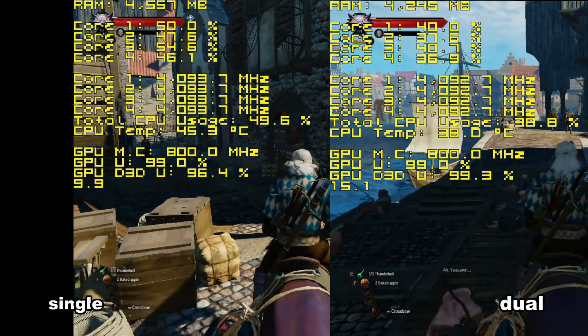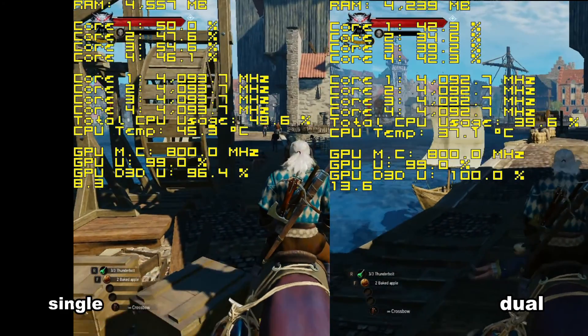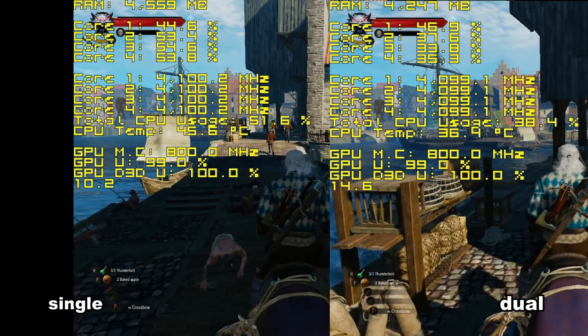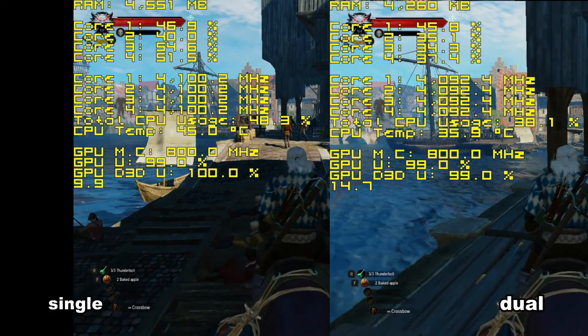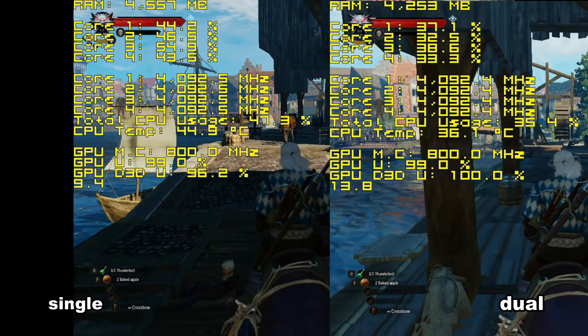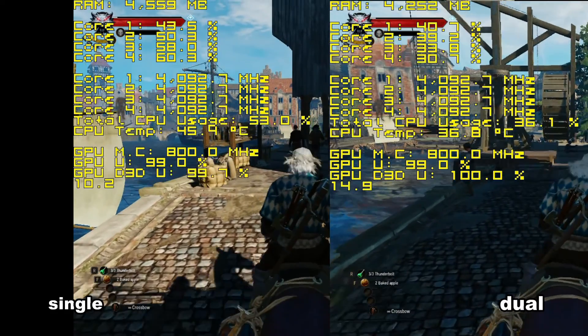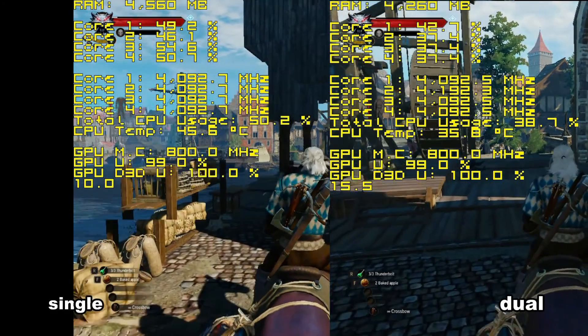As you can see, the dual channel is performing way better. So if you own an APU like this, or you are thinking about getting one, make sure that there are two sticks of RAM on the board. The benefits speak for themselves — from 50 to 100% and more FPS.